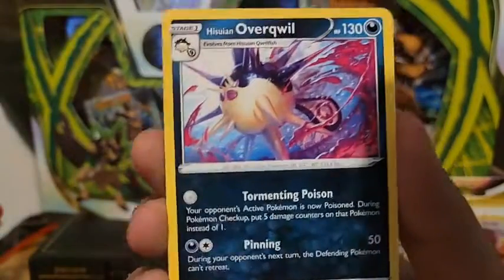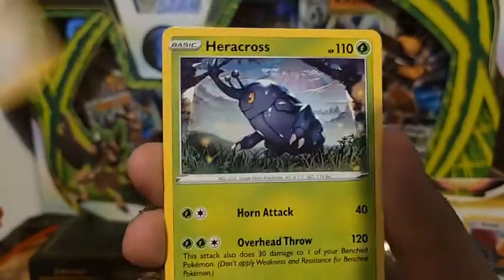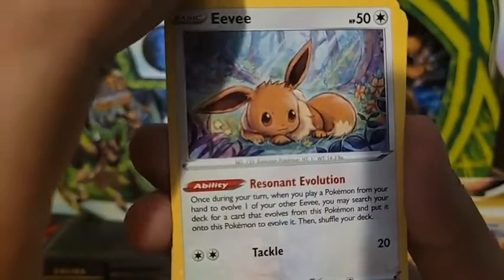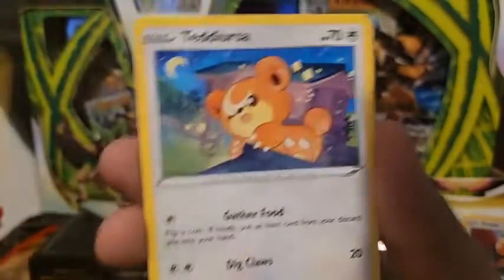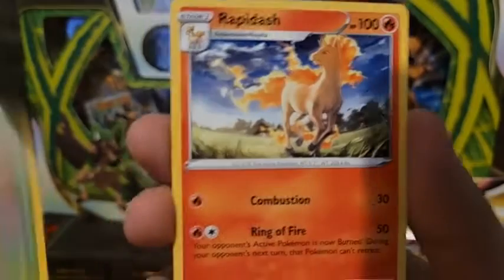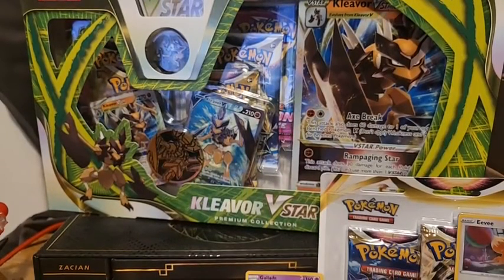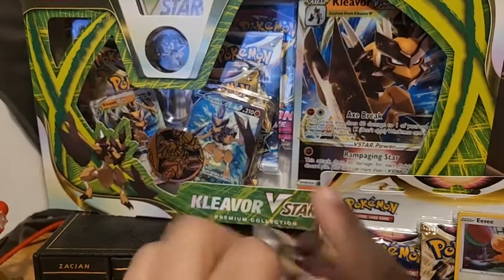Psychic Energy, Hisuian Overqwil, Jubilife Village, Kleavor, Barboach, Pawniard, Eevee — look at the Eevee art, that's adorable — Heracross, Teddiursa, also adorable, Petilil, and a Rapidash non-holo rare. Getting all the non-holos and dud pulls out of the way so that we can hit stuff at the end. Let's get into our next pack.